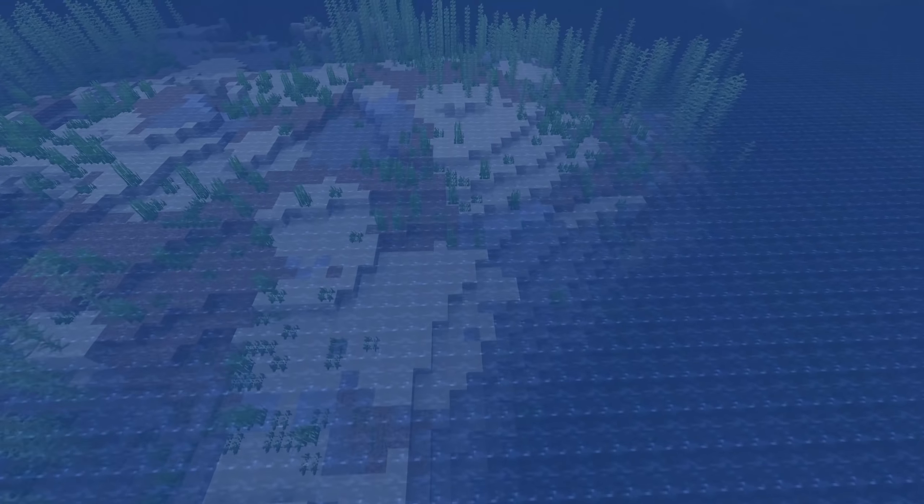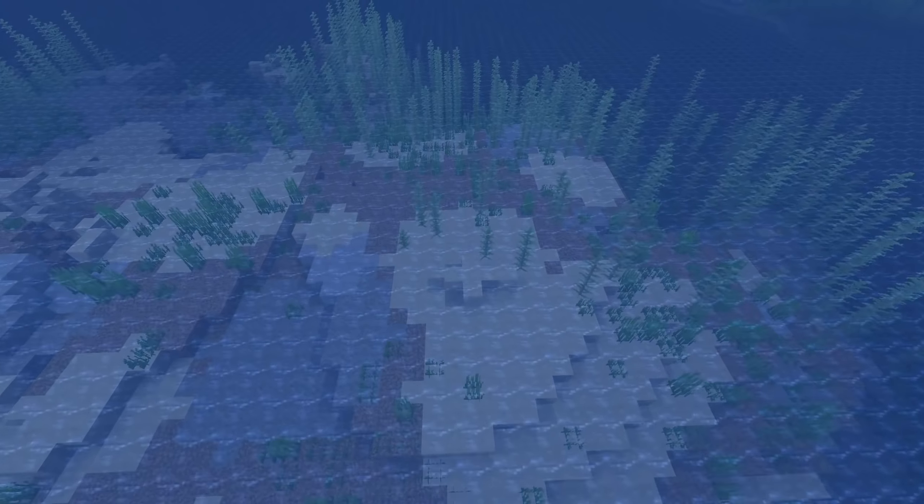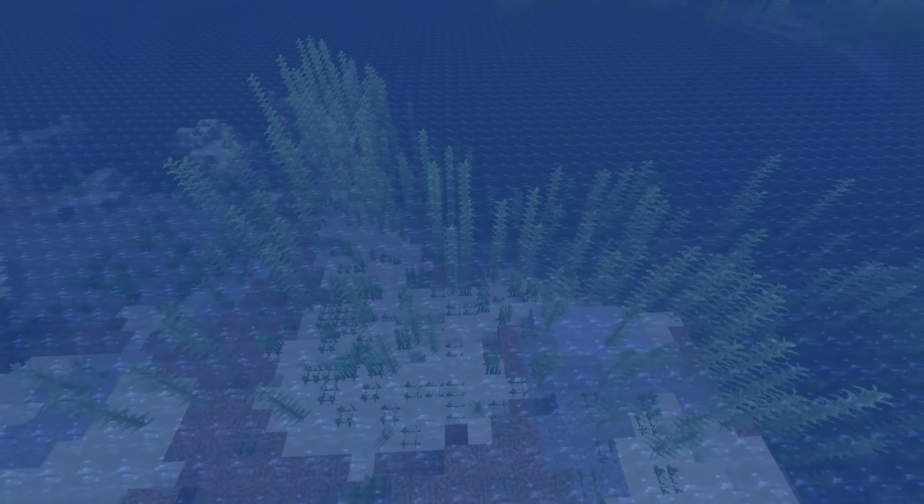Let's move on to mobs and let's start in the oceans. Non-persistent fish will now despawn closer to the player. You can never see fish more than 64 blocks away, but they would remain on the server until 128 blocks away. That has been changed so they will now actually despawn when 64 blocks away from the closest player. This applies to non-persistent fish — that is, fish that have not been named and have never been caught in a bucket.